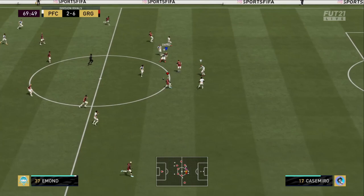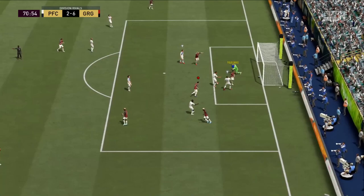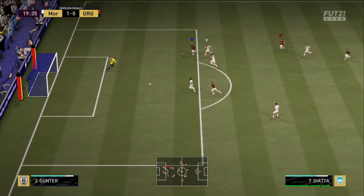He didn't have any strength whatsoever in the first version, and he doesn't really now — 72 strength. His pace didn't feel as fast as it should have either, and he couldn't burst past as many players as I'd like. But in this version, once he gets up a head of steam and he goes — he goes. He is fast. He wants the ball more, he wants to run, and he's capable of it.